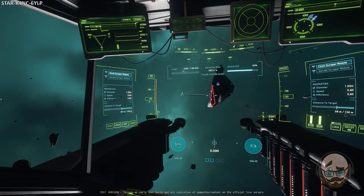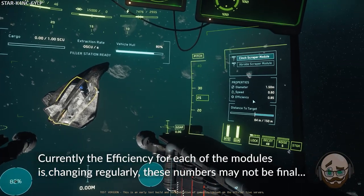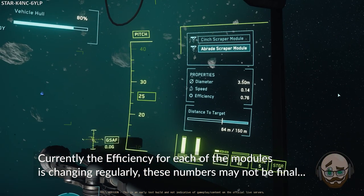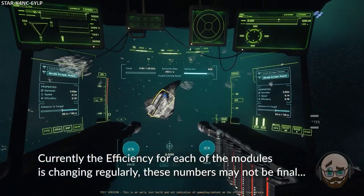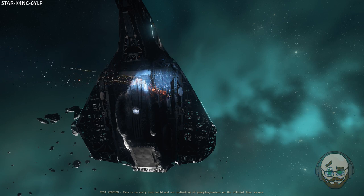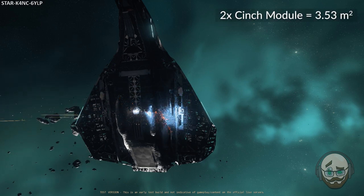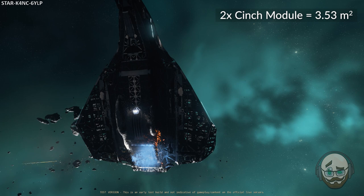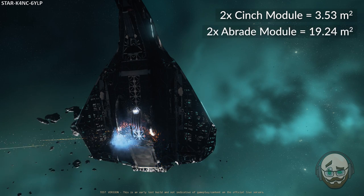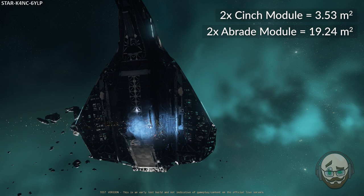When it comes to the salvaging itself, you have a choice between a few different scraper modules depending on which ship you are using. In the Drake Vulture, you have the Cinch scraper module, which has a small diameter of 1.5 meters, a speed of 0.5, and an efficiency of 89%. The Abrade scraper module has a larger diameter at 3.5 meters, a speed of 0.14, and an efficiency rating of 69%. While the Cinch module is more efficient, running two Cinch modules on the Vulture covers a total area of only 3.53 square meters. Running two Abrade modules, while losing overall efficiency, covers nearly five and a half times larger at 19.24 square meters. So if you need to strip a ship quickly, the Abrade scraper modules are the way to go on the Vulture.